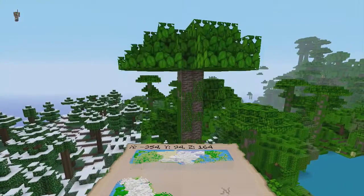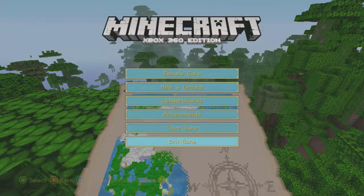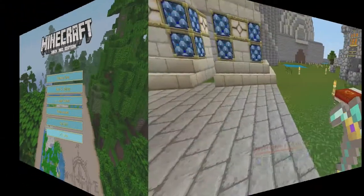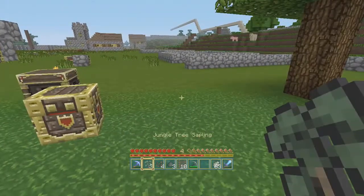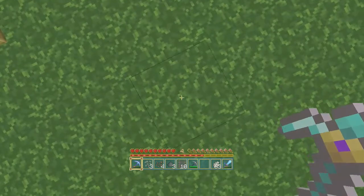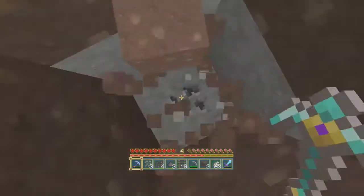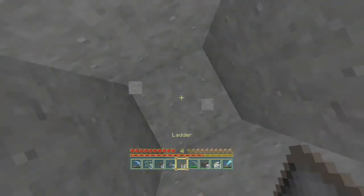I'll be right back. We'll go to my survival world and I'll show you the other one. Alright, so now we're in my survival world and we're gonna show you glitchy bug lag number two. So if you're mining straight down, sometimes it will lag and you'll have to mine that block twice.